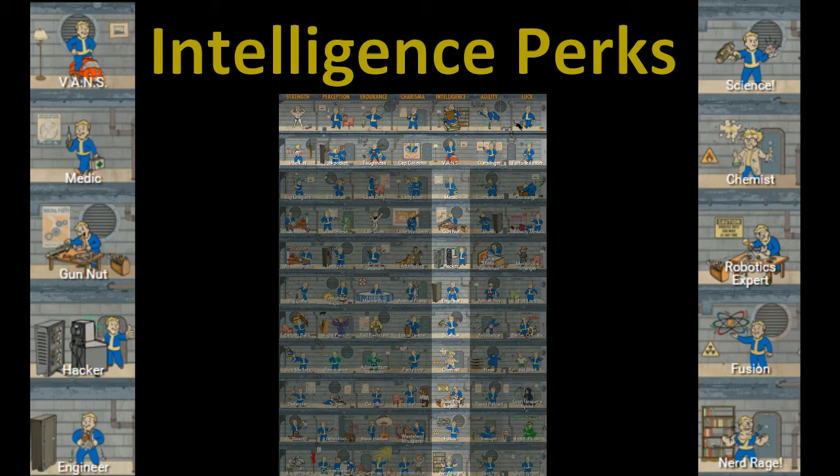Engineer is next, and this is going to probably give you more uncommon ingredients when you scrap — more high-value stuff like screws. They talked about how all objects can be converted into components, so this will probably give you better components, or it may allow you to construct more advanced settlement objects.